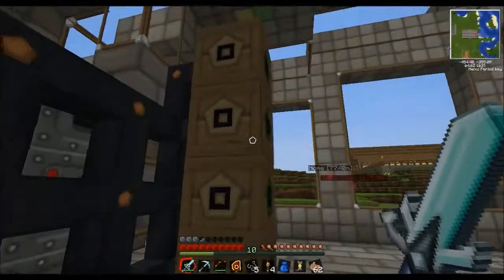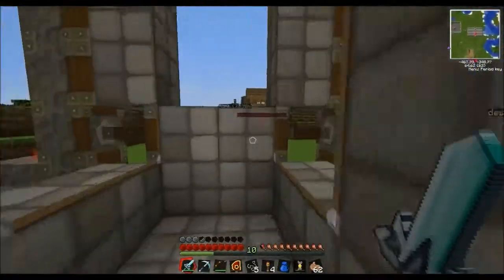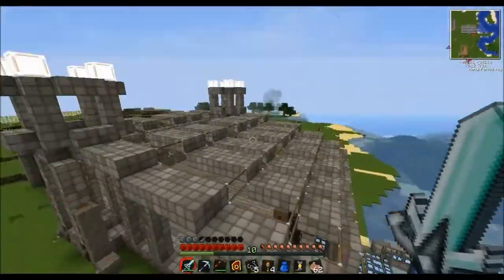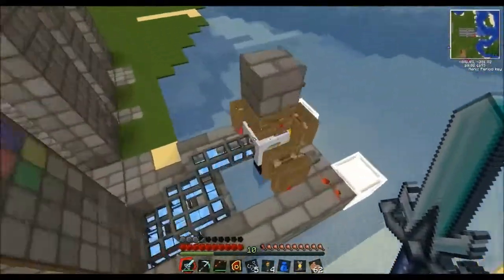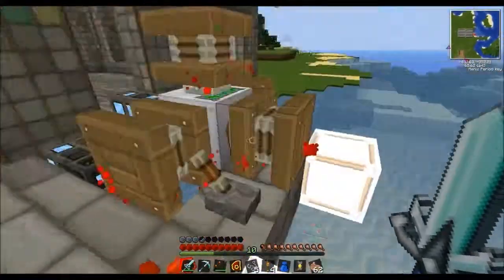So they'll charge these because I'm using redstone engines at a cost of zero. I'm gonna build that out so there are a lot more of them. This is how it works — you just have a bunch of redstone engines. I've got lights here as well.